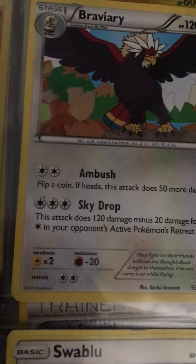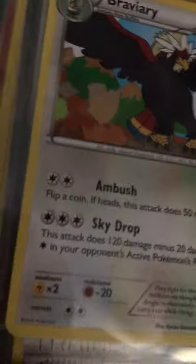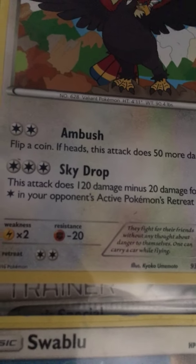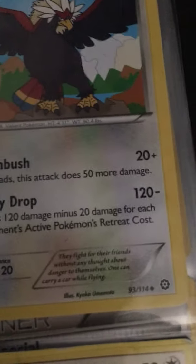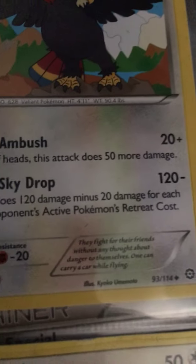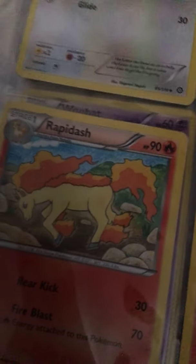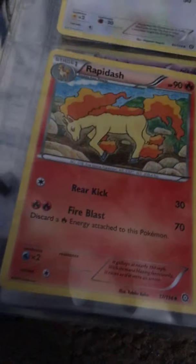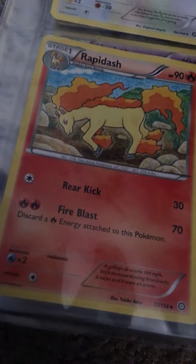Ambush: flip a coin, if heads this attack does 50 more damage. Sky Drop does 120 damage minus 20 for each energy in your opponent's active Pokemon's retreat cost. We got Rapidash — he does Rear Kick, 30 damage, and Fire Blast, which does 70.